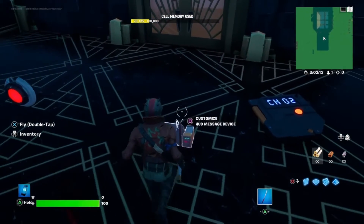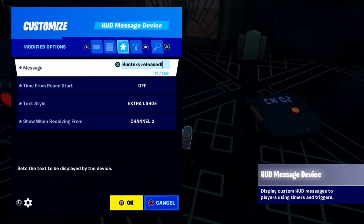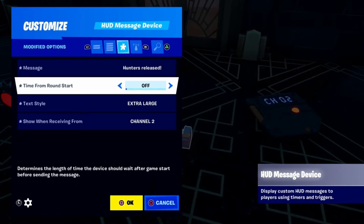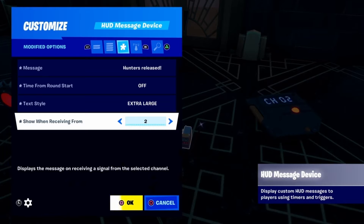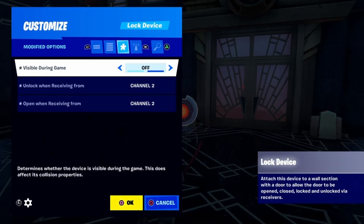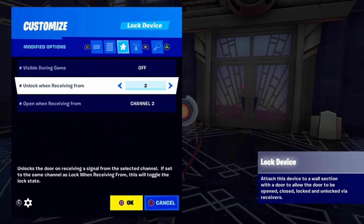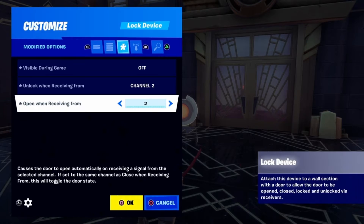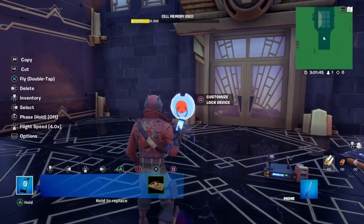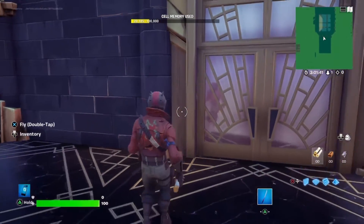To let hiding players know when the seeking players have been released, you can set a heads-up display message to show on screen at the same time the doors are unlocked. In the device settings, simply add your message and show when receiving from channel 2. For the lock device settings, have visibility set to off, then unlock when receiving from channel 2 and open when receiving from channel 2. You can then place the device against the door you want to open to release the hunters. The same principle applies if using barrier devices to block players.